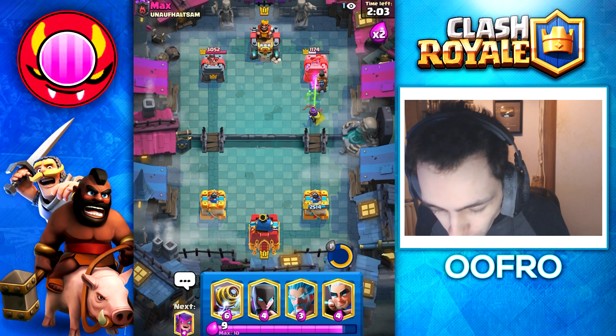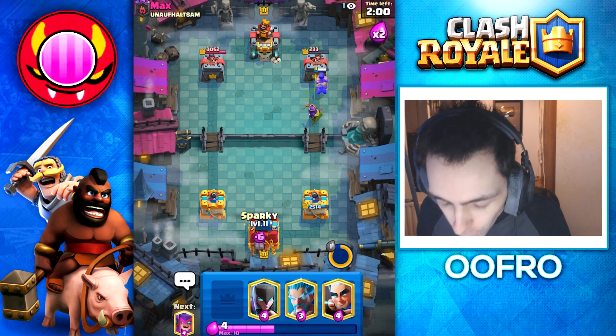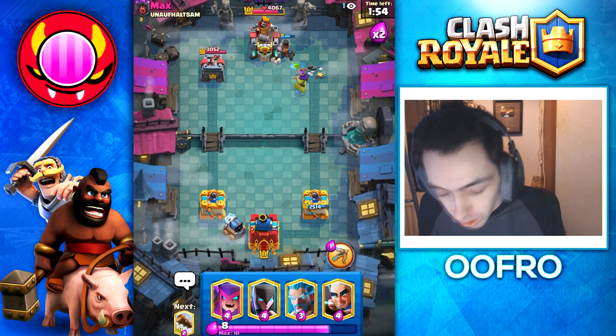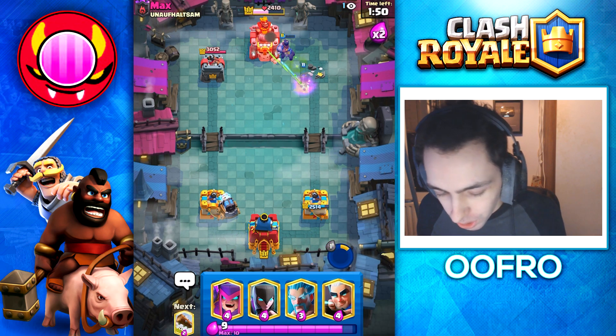Supercell do not want you to know this secret — it is too overpowered, it is too broken. Look at the three crowns I'm getting. One Barbarian Launcher, that's all it takes. And that's good game — he has given up.